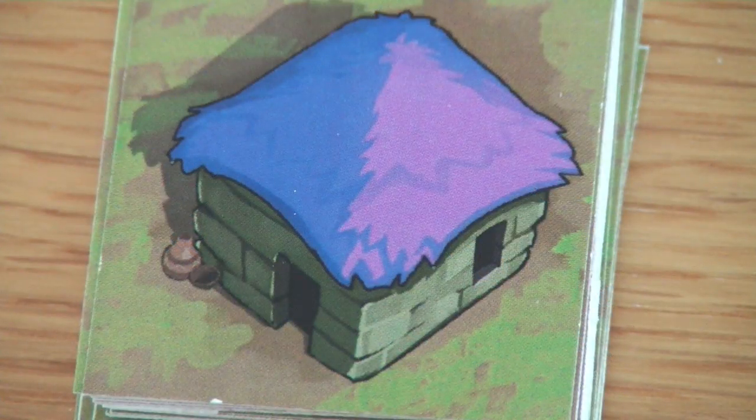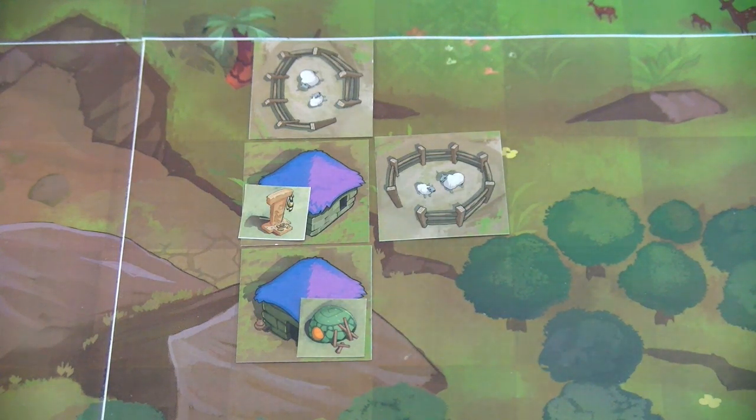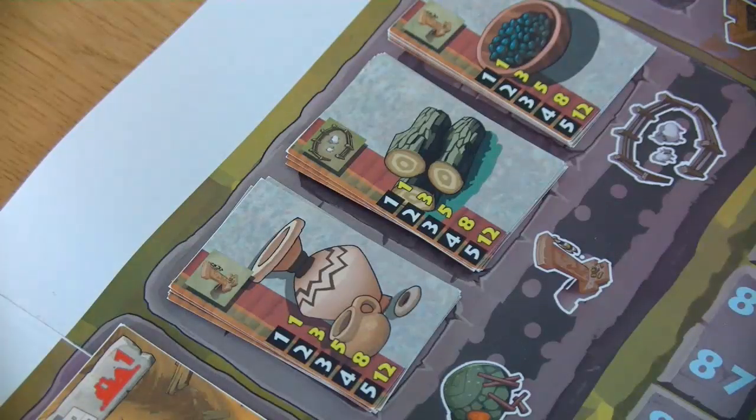In Höö, each player represents a clan in the Neolithic era — around nine to ten thousand years ago in the Anatolia region, somewhere in the Middle East. The goal of the game is to earn as many victory points as possible by extending your families and extending the blocks and villages. You score points mostly by playing out aspect cards, which grant you victory points. The idea is to collect as many sets as possible, as a set will grant you more points than single cards.